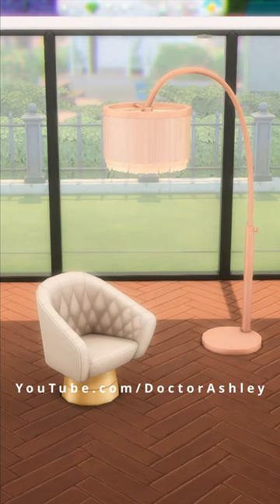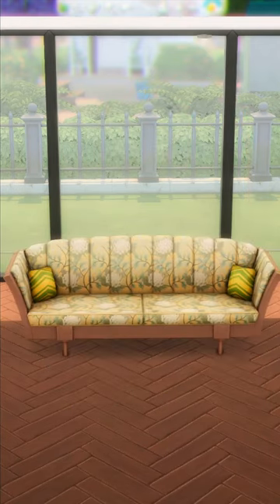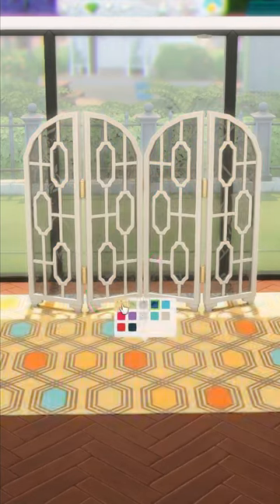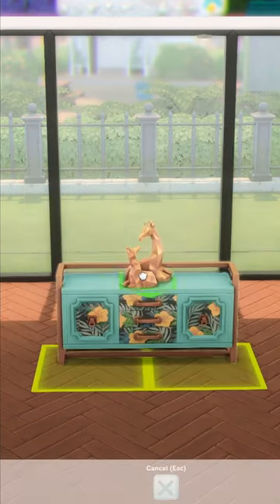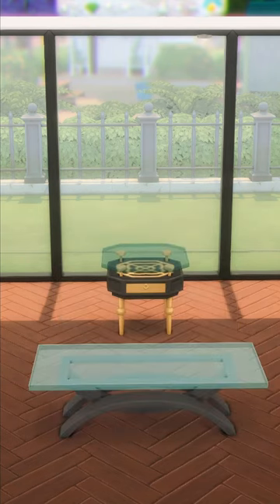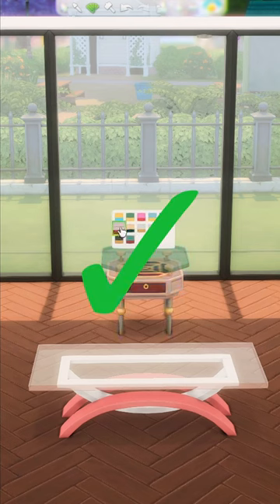This lamp is one of my favorites in the entire game and the chair is super cute. It hurts my eyes to look at 80% of these swatches. I love how different the patterns and colors of these items are. This sideboard is so elegant and detailed and the decor piece has great swatches. Can't go wrong with the simple coffee table and the end table adds a nice pop.